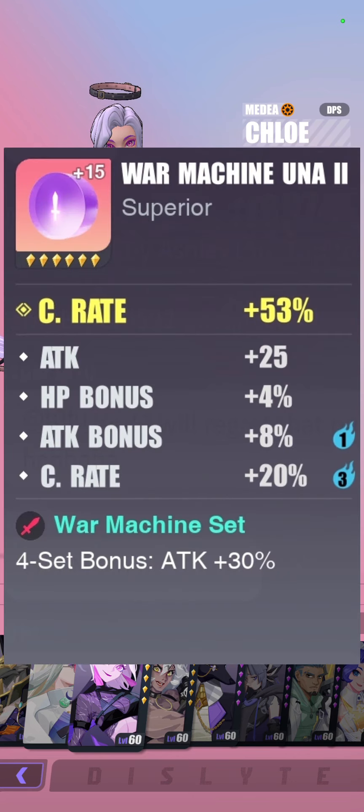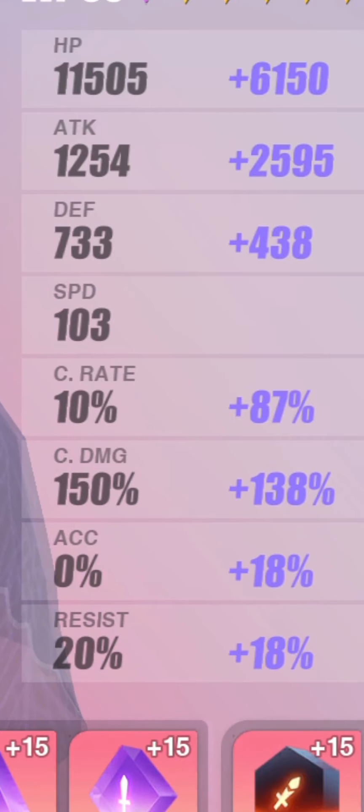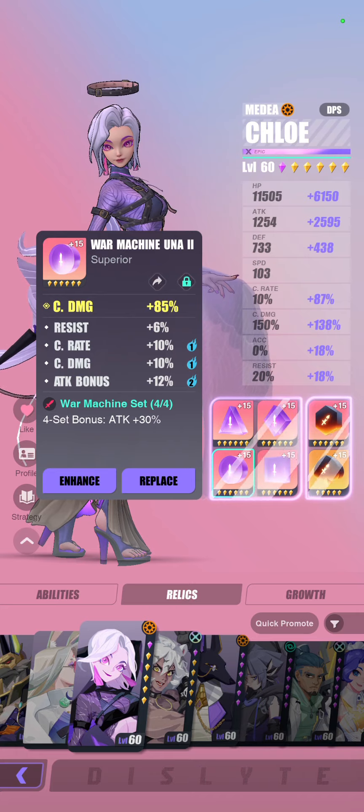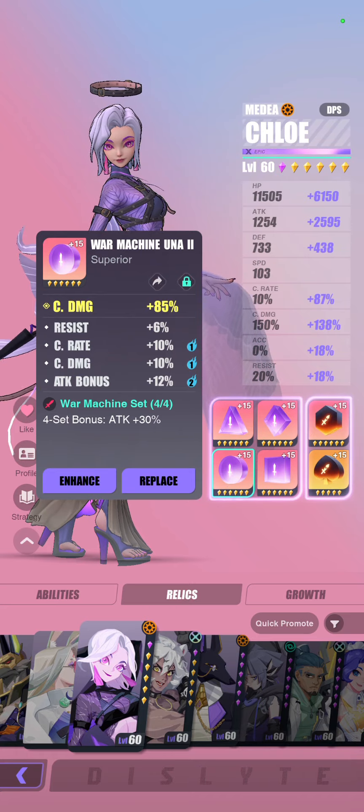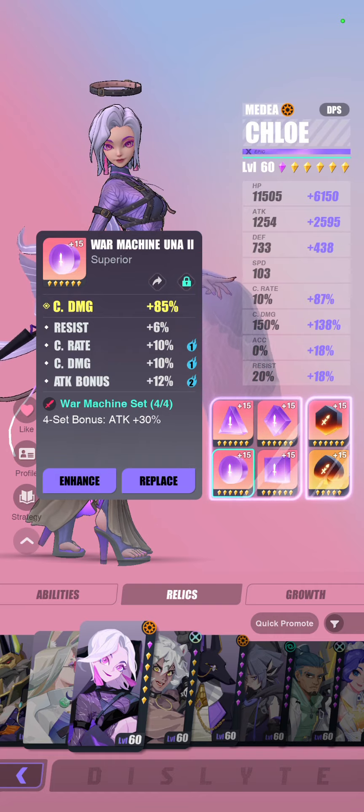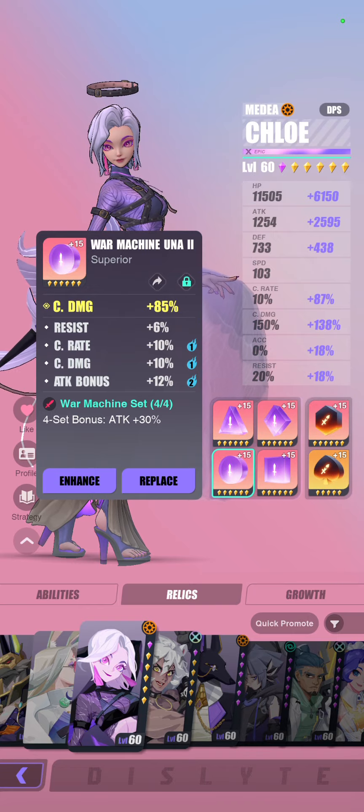The reason I'm asking this question is because I want you to think about it. For example, a crit rate relic probably goes up to 53% crit rate as the main stat, which is more than half of the required crit rate you need. For crit damage, it is 85% — huge — but is it necessarily better? This is a trick question, and I'd like you to think about it and use this idea to calculate the value of your relics through this simple exercise.